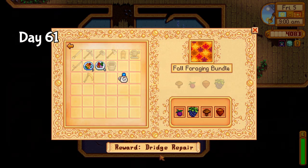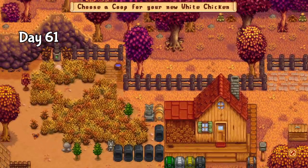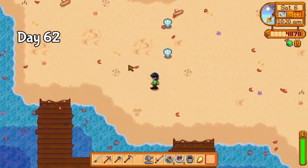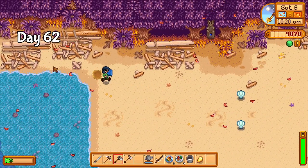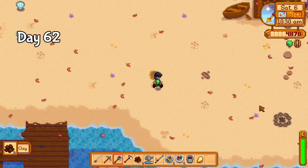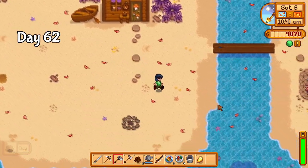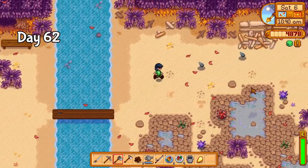Afterwards, I decided it was finally time to get a chicken. It was also at this point I began to panic about having the animals I need in time — more specifically, the pig and rabbits. On day 62, I once again failed to find any beach forage. From here on out most of the days are quite short, as there's a lot of waiting involved for the last few community center items. As much as I'd love to take the time to improve the farm, I found it a struggle to focus on anything more than the community center. More content for the next hundred days I suppose.